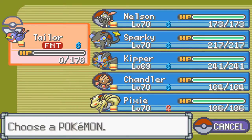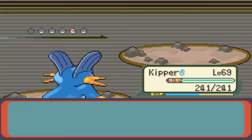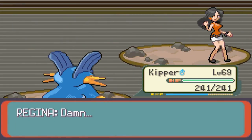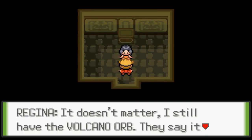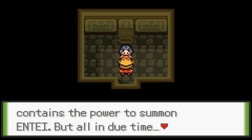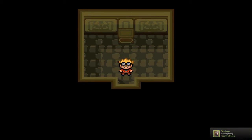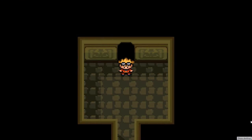Dang, Wobbuffet — I was about to say Wobbuffet isn't tough sometimes, but yes he is. That was unexpected. Did she just say dammit? Doesn't matter. 'I still have the volcano orb. They say it contains the power to summon Entei, but all in due time. Team Fusion, we're done here.' So apparently they're trying to get inside now. That could've been very bad.